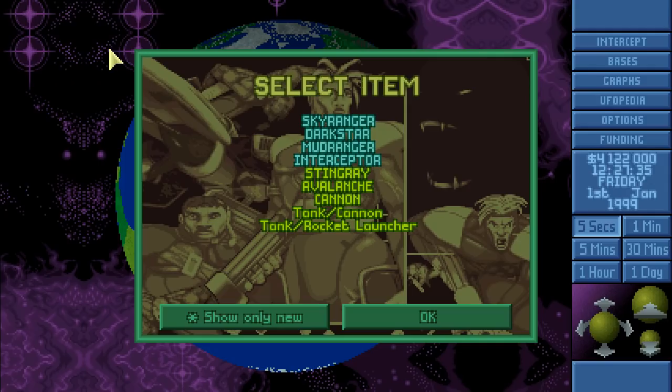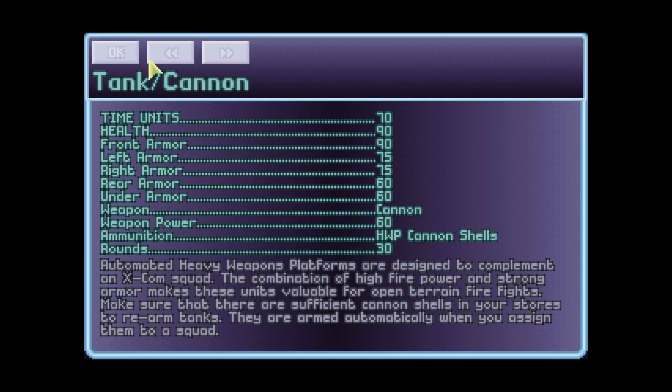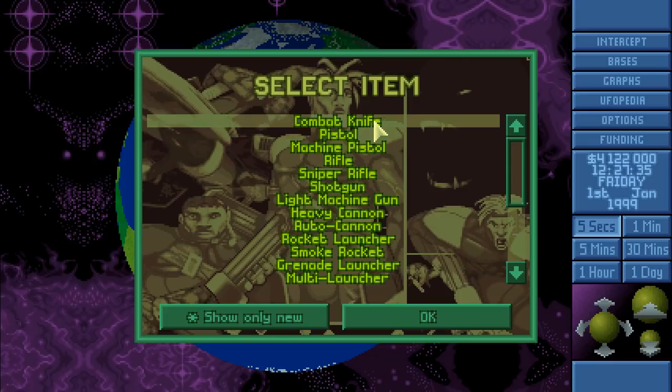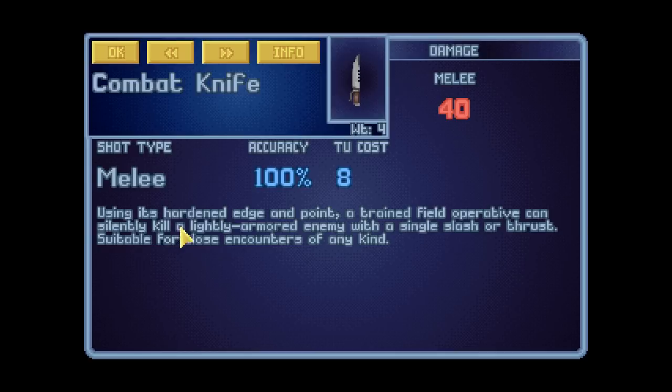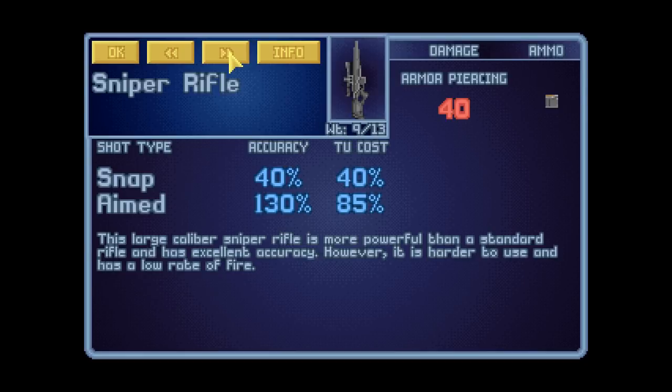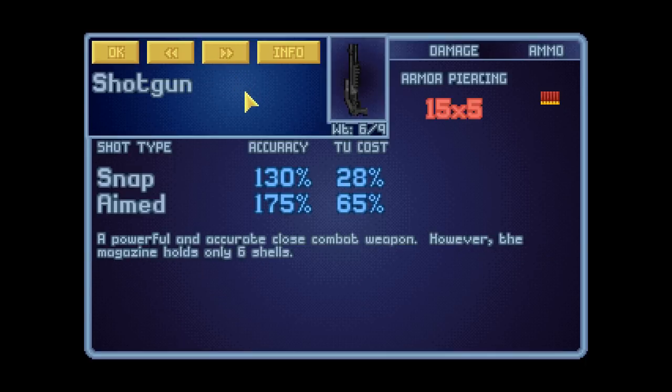The interceptor we know and love uses Stingray missiles, Avalanche missiles, and cannons, and now we also have a rocket launcher tank and a normal tank — same as the original game. Quickly scrolling through weapons: there's a combat knife, which lets a field operative silently kill a lightly armored enemy with a single slash or thrust, suitable for close encounters. There's also a normal pistol, a machine pistol with the same damage but more weight and auto shots, and a rifle.